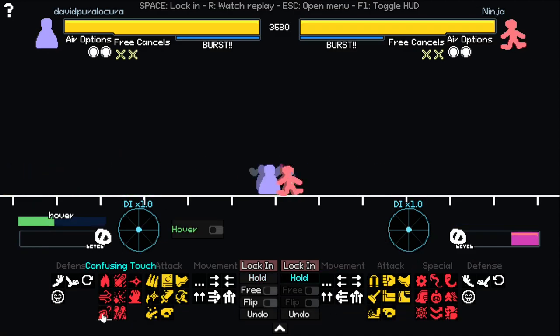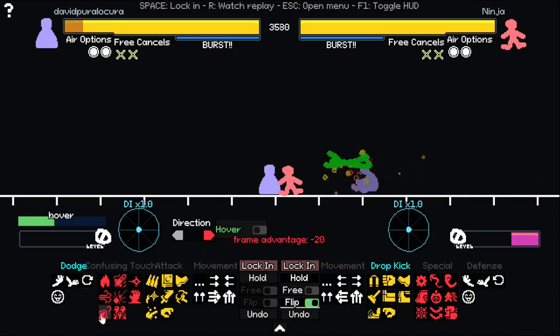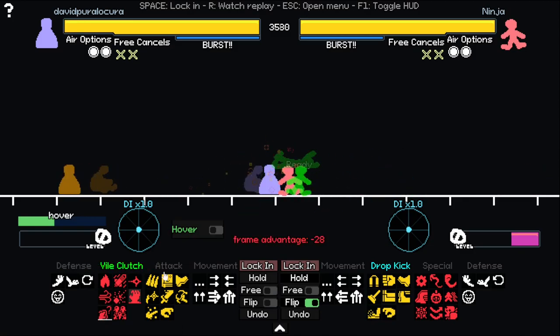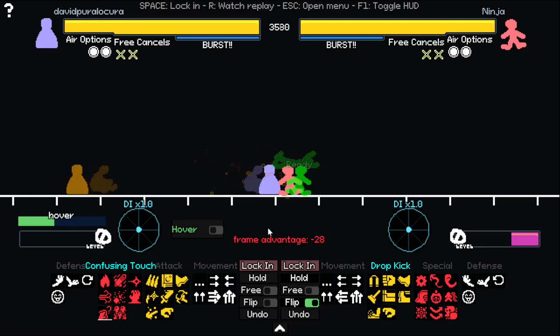Be careful with Wizard — he has confusing touch and he can flip all your moves, but not uppercut. Sometimes what you can do with jump kick is, if he rolls to the right, you flip your jump kick. But if he uses confusing touch, he also flips you back. So you can read a roll to the right and confusing touch.